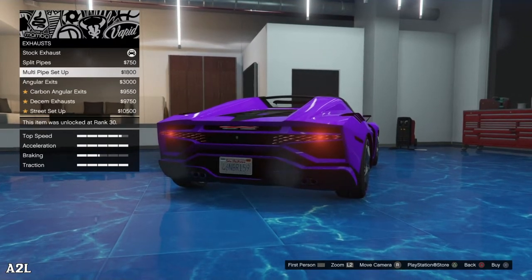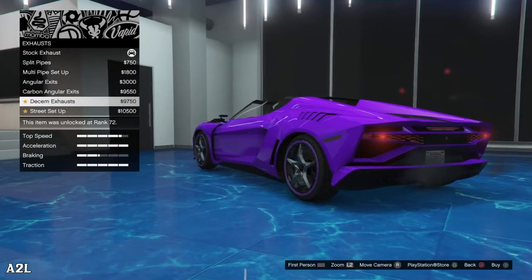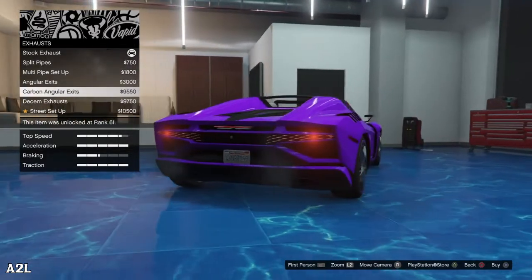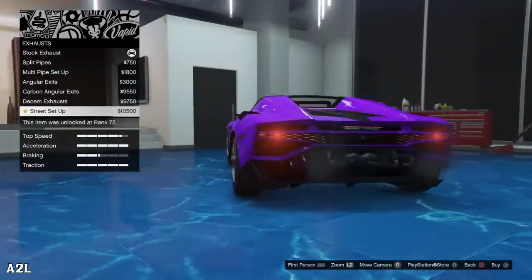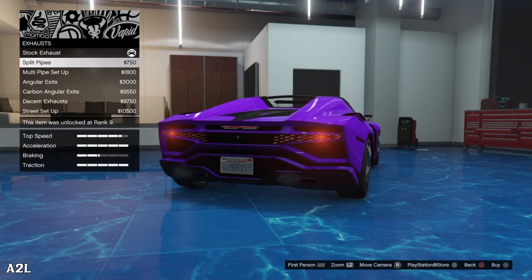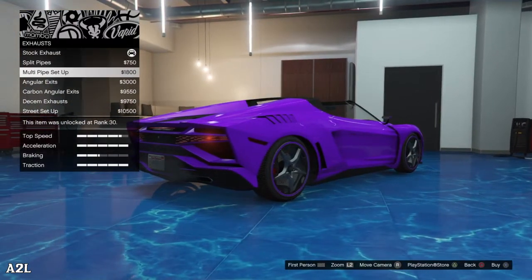Angular exhaust — that changes the whole back end. Carbon angular exhaust. The street setup is wild — don't bother getting a plate if you get that because you lose your plate. That's crazy. I kind of like this one. I like the original bumper on there. This makes it more clean, but I like how it goes up into the back end. So we're going to go with this one.